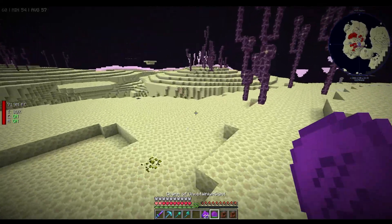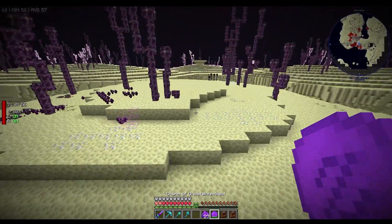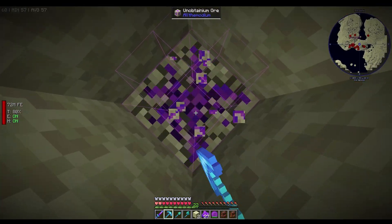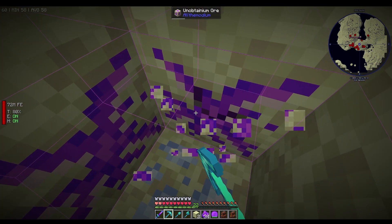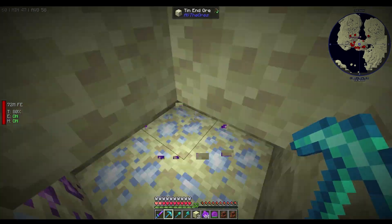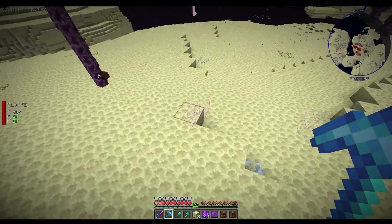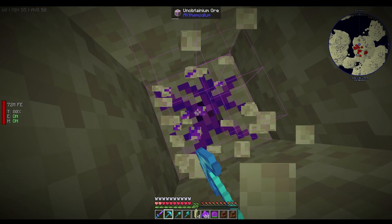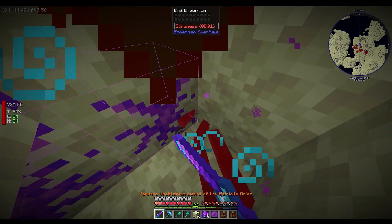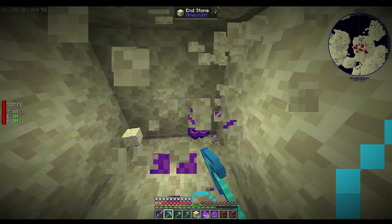We're currently in the End with our newly crafted unobtainium sight, looking for unobtainium ore in the End highlands. This is how much easier it is when you've got the sight. My plan is to get seeds for all the Allthemodium ores and make a seed farm like our others. For that we need blocks to make the seeds, and this is the only way to get them at the moment. At some point we'll get into bees, but for now this is the way.